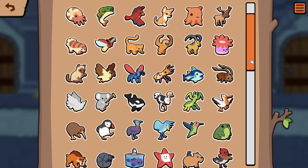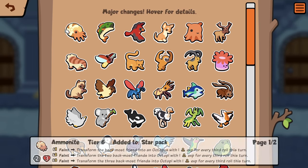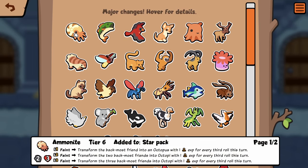There are actually even more new pets than I expected. We have a new one here: Ammonite — tier six, faint, transforms the backmost friend into an octopus with one exp for every third roll this turn. That sounds absurd, and also crazy complicated. I feel like that's really good though — it's gonna have to be, especially if you roll a lot.